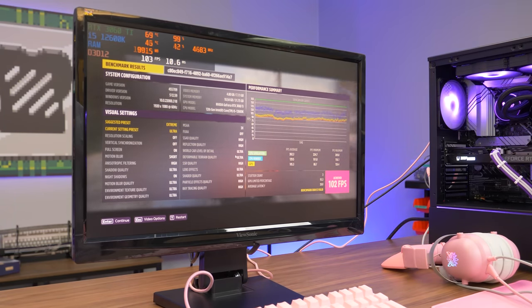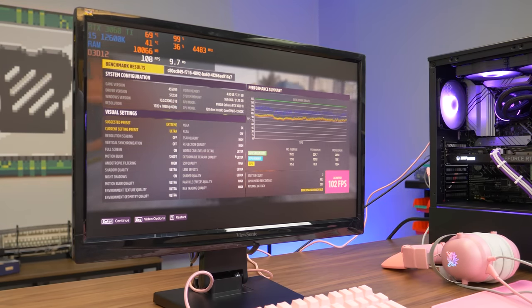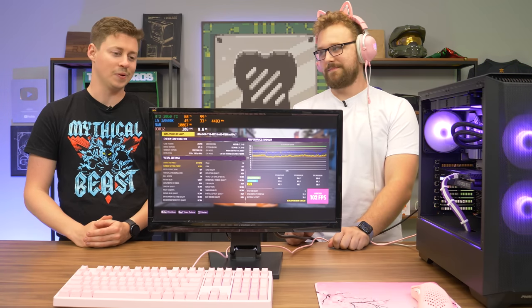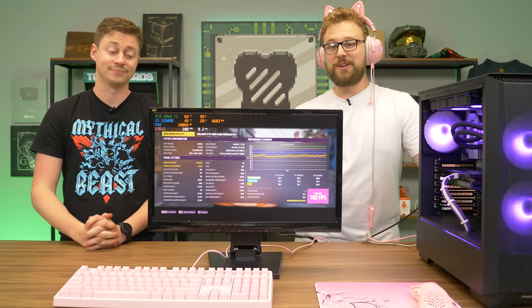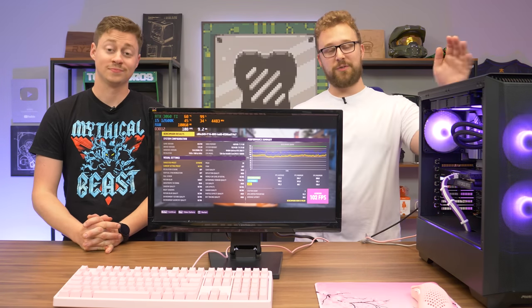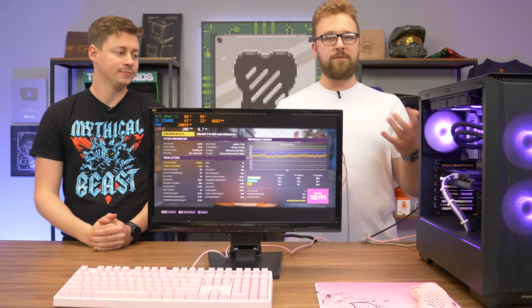Don't buy peripherals from Wish, but definitely buy Lexar memory. We just got done benchmarking this pink peripheral gaming PC — the PC itself is absolutely beautiful. We really should have paired this with a really high-end setup, but we already had this video planned. The Wish setup was something else — we went for a pink theme, and very last minute our friends at Lexar wanted to sponsor it and make it just that much better. We have an awesome setup here. Definitely check out Lexar memory by clicking the link in the description — they have DDR5 and DDR4 memory if you want to go for a more budget-friendly build.